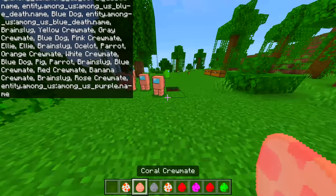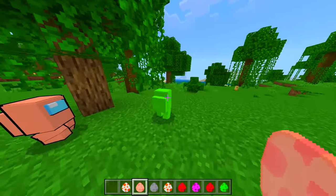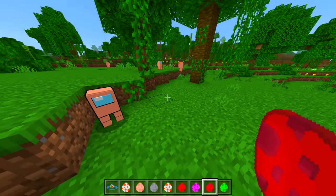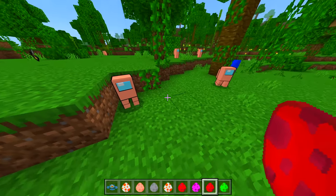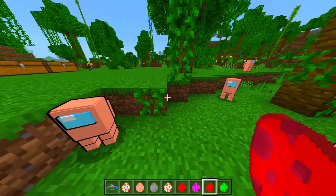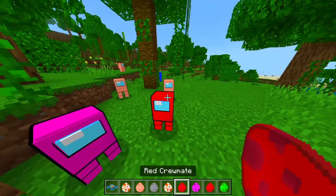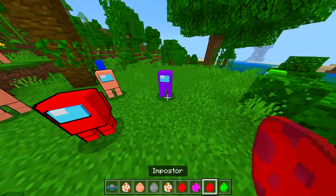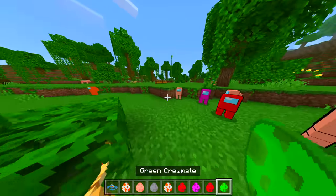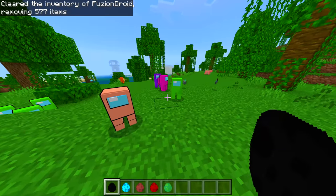They don't attack it — honestly, I thought they would. Guys, there is something I just found out: you can tell if one's a crewmate or the imposter. The imposter doesn't have a black outline, while the crewmate does. Interesting — look, red crewmate has an outline, but the imposter? Zero, there is nothing there.